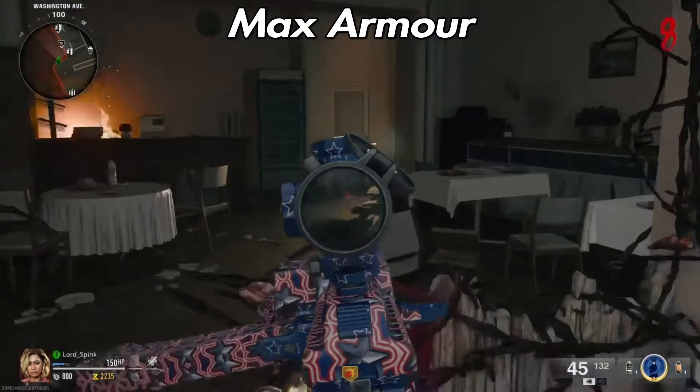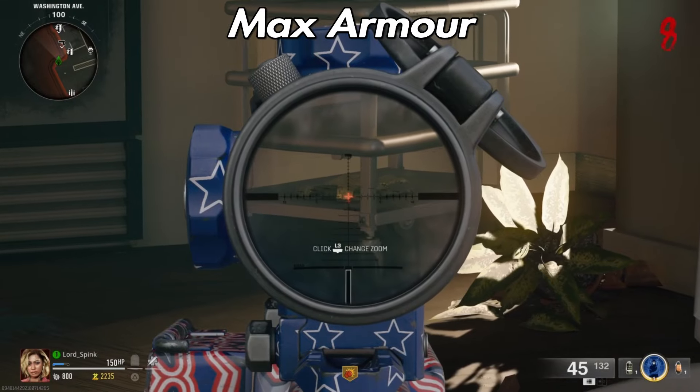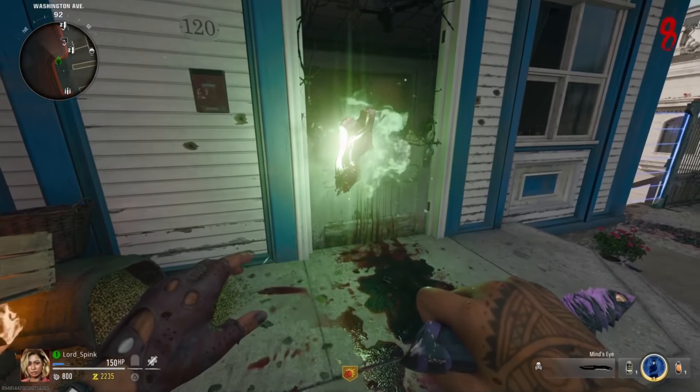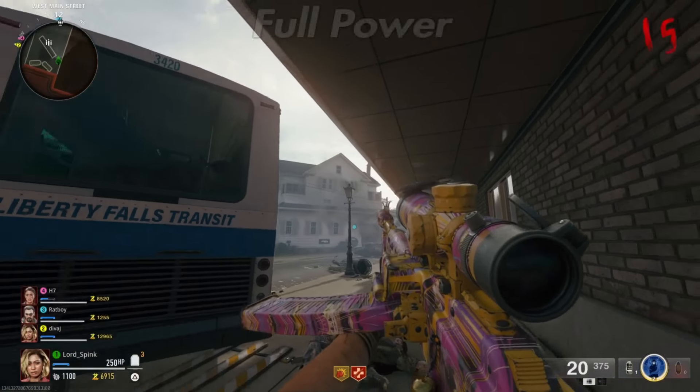Your next is Body Armor. This can be a little tricky to shoot — sometimes it's like there's an invisible wall, so you might have to spam shoot it. You're going to find it sitting on the little trolley.